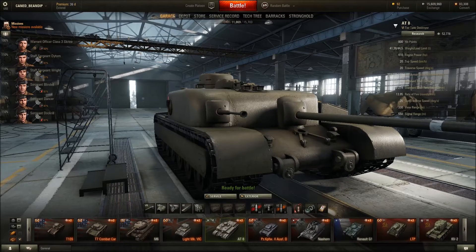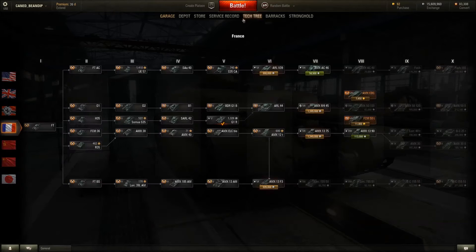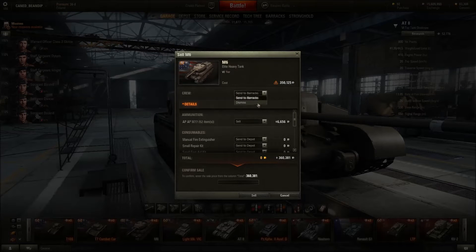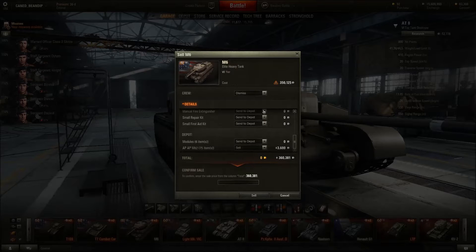I'm going to get rid of the M6 today. Let's go ahead and sell that — sell, dismiss, send to barracks, sell the modules. 443,781 credits.